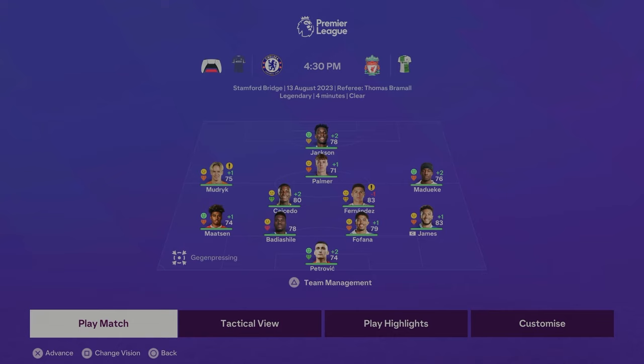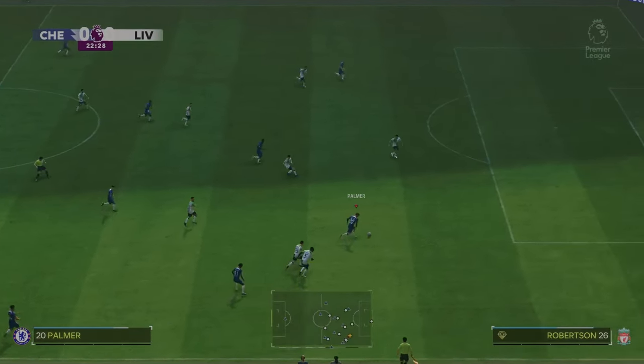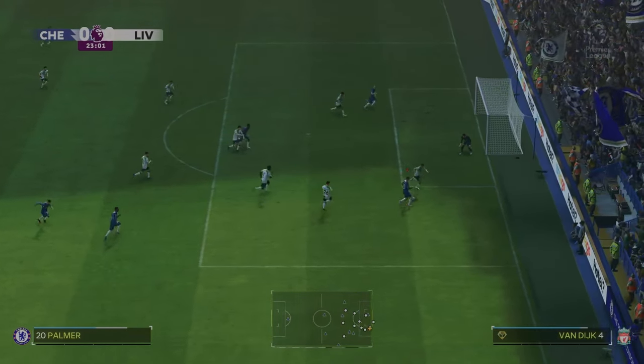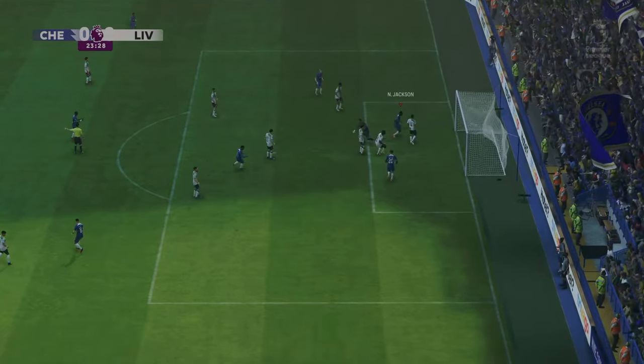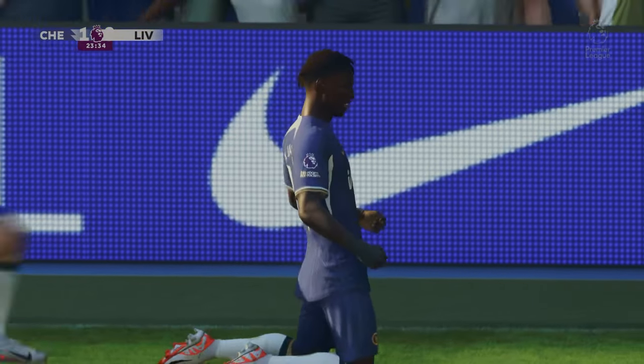Here's the first team sheet of the season — against Liverpool. The squad: Petrovic, James, Fofana, Badiashile, Mattson, Mudrick, Caicedo, Fernandes, Madueke, Palmer, and Jackson up top. No new signings yet — I'm waiting until I've scouted players and got your feedback. Madueke slides in a pass to Cole Palmer, who goes through on goal, cuts it back and squares it to Jackson to make it 1-0 to Chelsea. Lovely football from Cole Palmer.